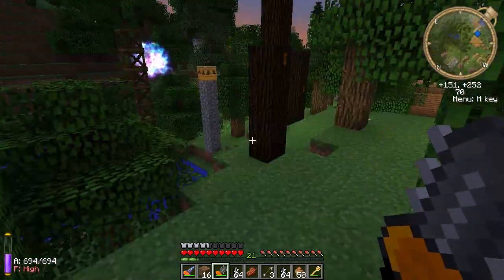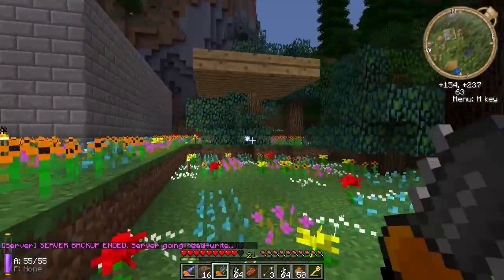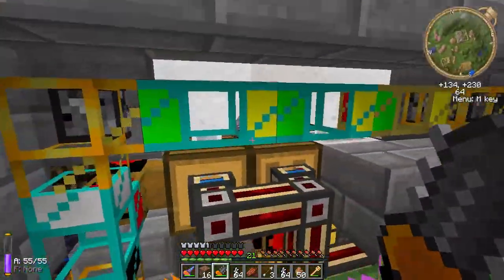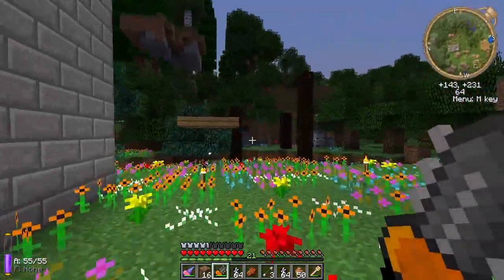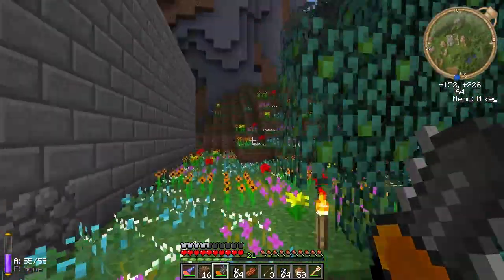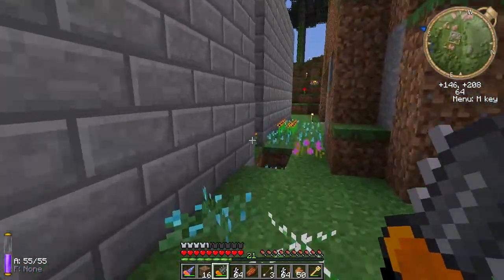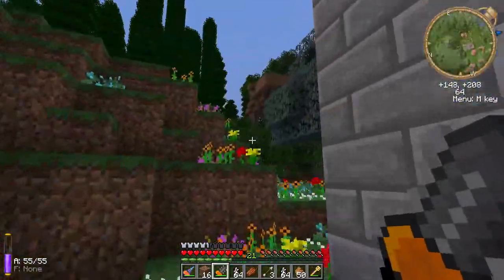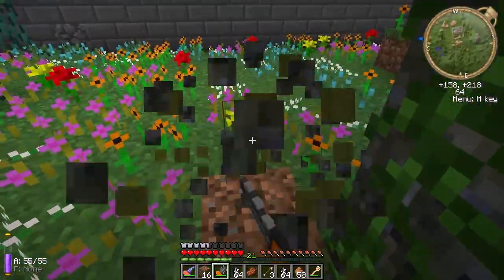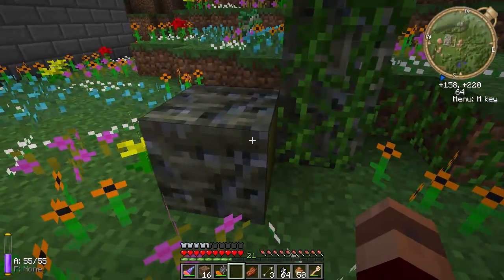All right, now this might all still be player's stuff. That's a lot of flowers. That is an amazingly large amount of flowers. Yeah, it looks like all of this is player's stuff. But regardless, the aura is high — it's 55. Somebody planted a tree. Ooh, Kapok! Oh wow, I haven't seen Kapok in a long time. That's been from a completely different mod.